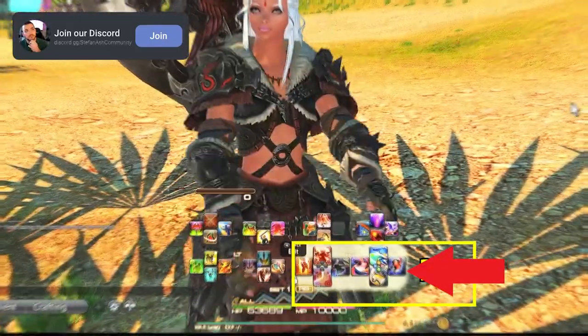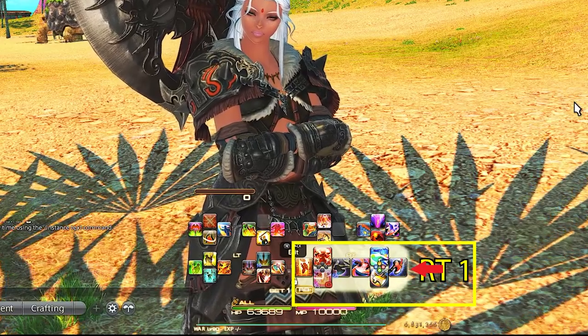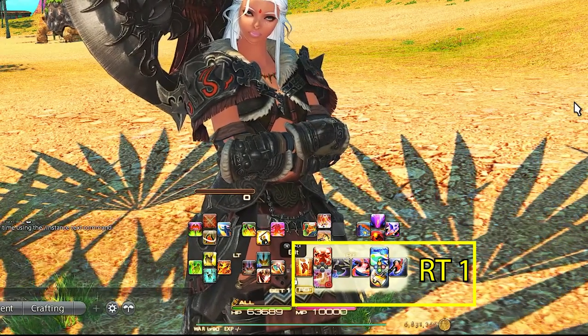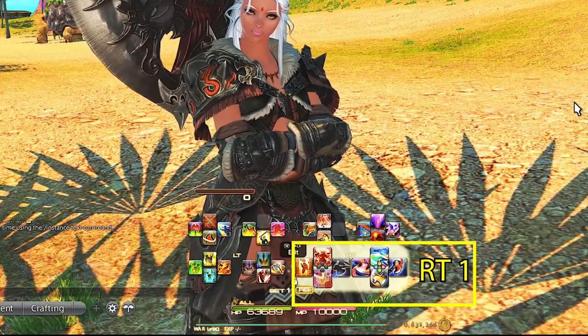Right Trigger 1 is always our main GCD combos. For warrior, this is our main GCD combo: Heavy Swing, Maim, and Storm's Path. We also have our variation GCD here that gives us our 10% damage boost, Storm's Eye. I like to keep these all together so I do not forget to reapply the Storm's Eye buff when it runs out.